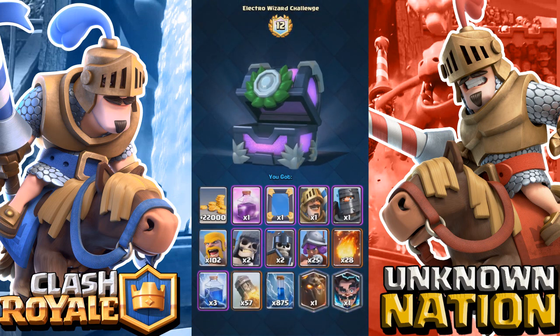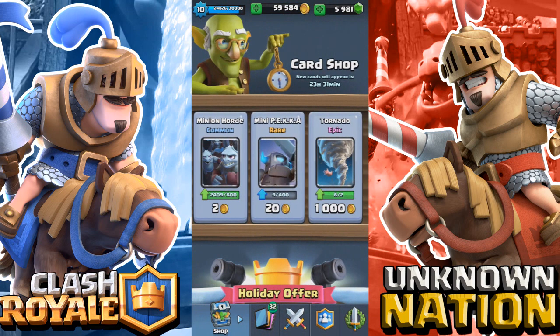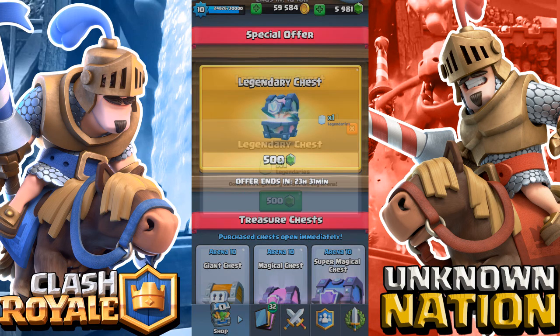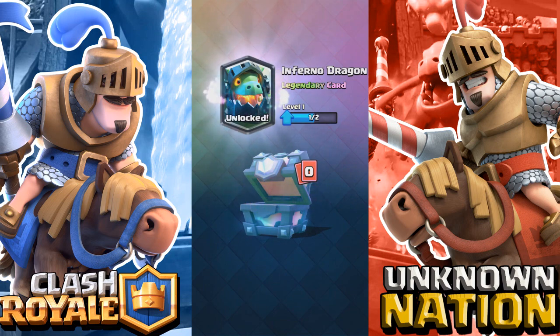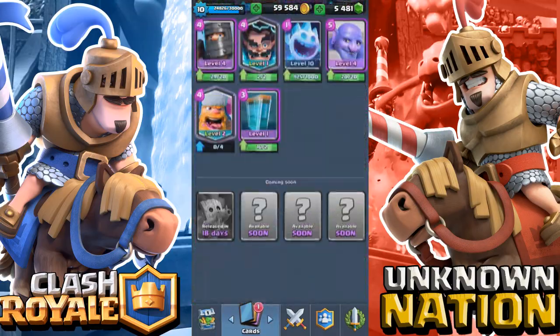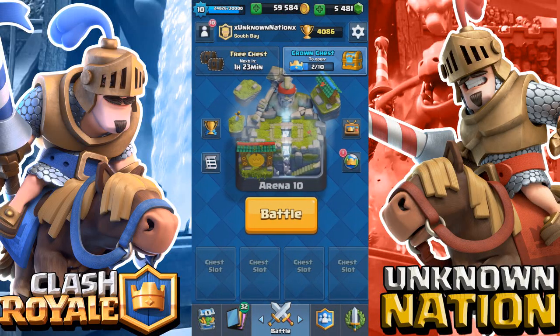Back on my main account — sadly lost the footage of my clan chest opening, no legendary there. But I have a legendary chest and enough gems to open it. Here we go: we unlock the Inferno Dragon! I now have every single card in the game on my main account — I never thought this would happen. That's unbelievable. I hope you guys enjoyed this video with all the chest openings. Please leave a thumbs up for support and for a future giveaway. Happy holidays, peace out!